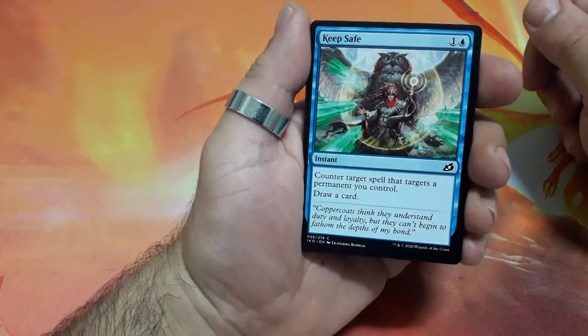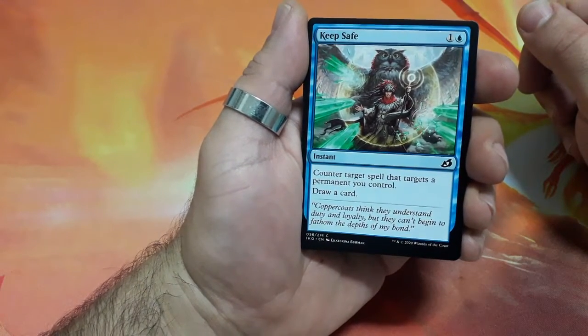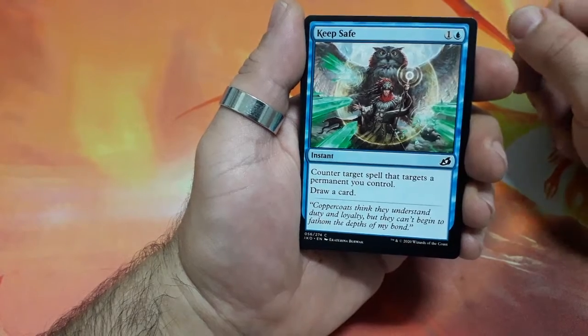So starts with Keep Safe, two drops — counter target spell that targets a permanent you control, then draw a card.